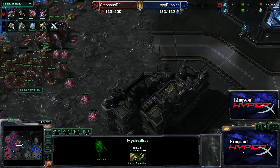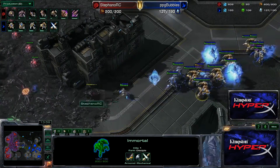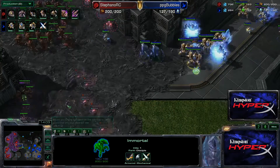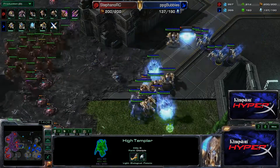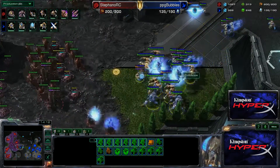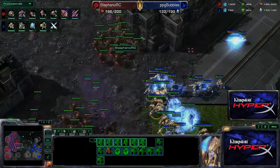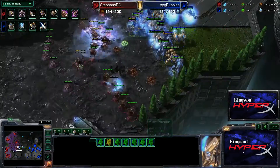I saw he didn't have any colossi — I saw the high templar and the immortal — so I don't need to make any vipers, because the high templar can just kill them and I don't have anything to abduct. It's a bit wasteful to spend that much gas on vipers. So in this fight I have to split my army because of those storms, to avoid them as much as possible and make him waste them.